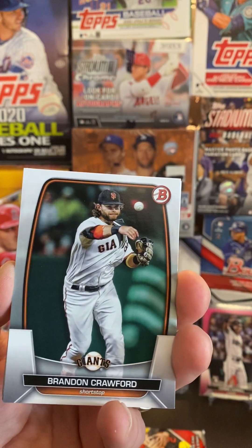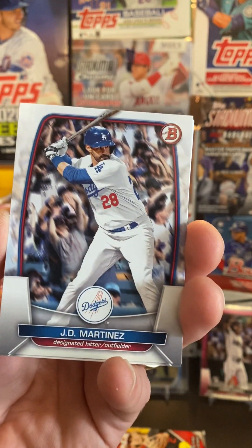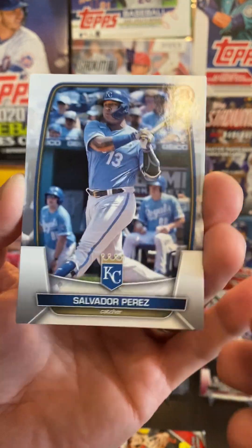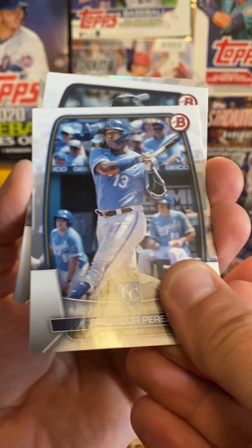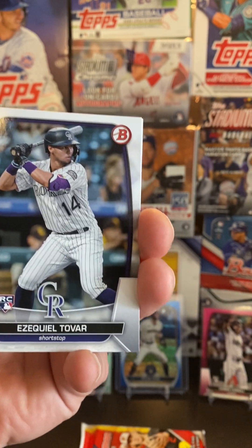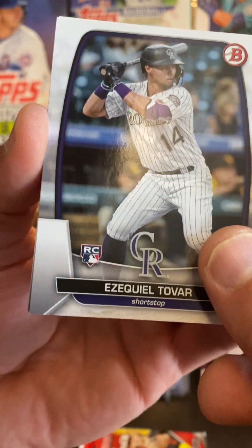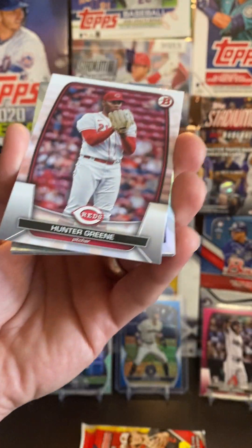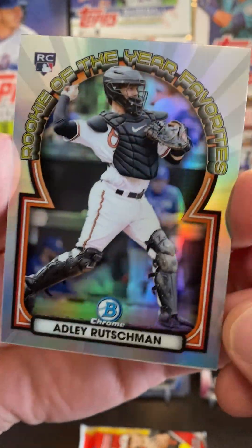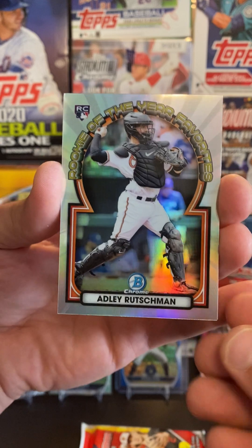That's Seager. Brandon Crawford — the Giants are sitting third in the West. Pretty tight division, probably the tightest of all the divisions in the NL. The Braves have been kind of the toast of the NL so far, already at 60 wins. You've got Miami Marlins at 53. Cincinnati is leading the Central, one game up on the Brewers. We've got Hunter Green. Looks like we've got a Rookie of the Year favorite — Adley Rutschman. That's a really nice insert. They're doing a really good job with this Bowman product this year.